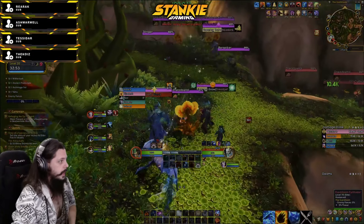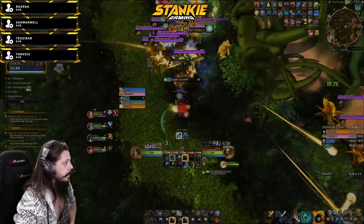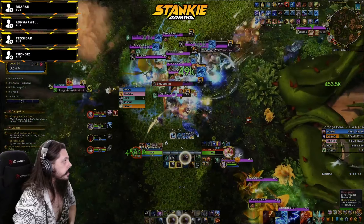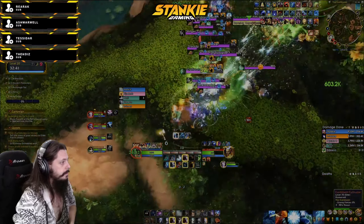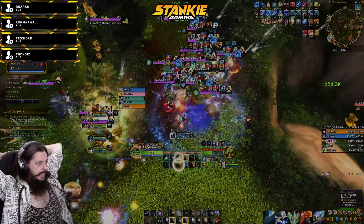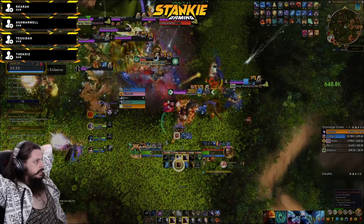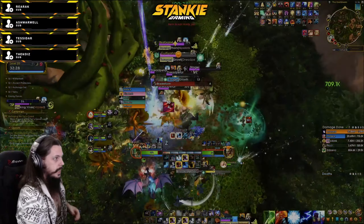First we're doing a giga blasty pull — pull everything and let the boomkin AOE everything down, while I funnel some of the bigger adds like the cultivators and the naturalist, just popping primordial wave on all of them and focusing the elemental blast. It slaps — I think it was some chain lightning shenanigans here because it was such a big pull, but you can see the boomkin is just blasting everything.